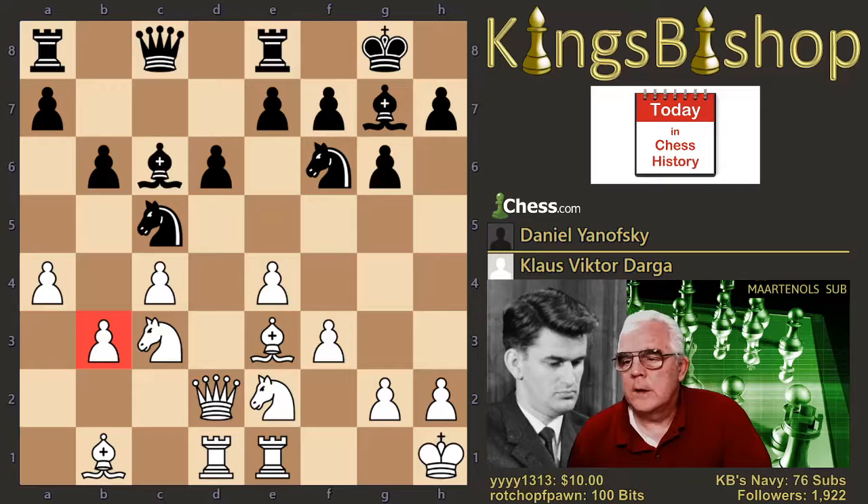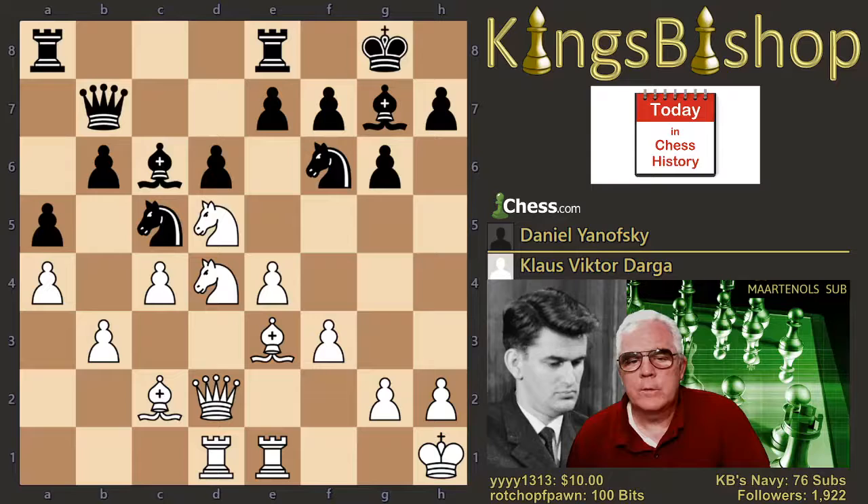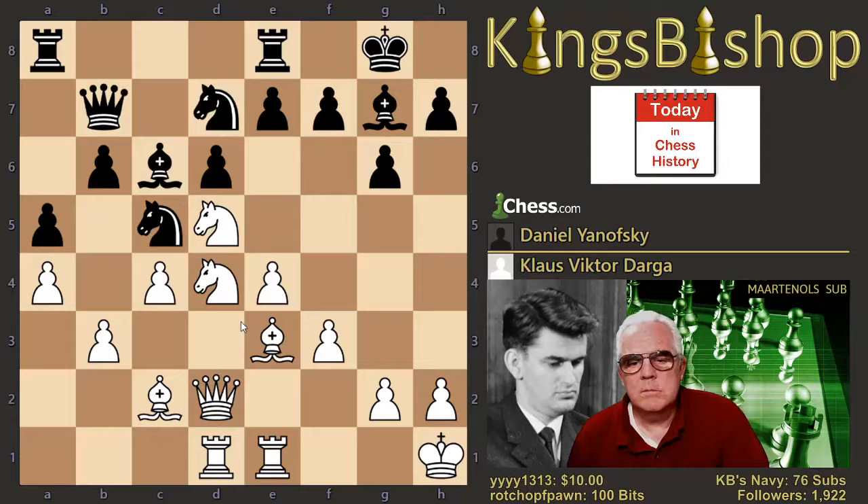The B pawn is undefended and under attack. Bishop C2 defends. A5. Knight back to D4, A4 now. Queen B7. Knight to D5. Knight F to D7 — amply defended. Bishop H6. Knight E6.